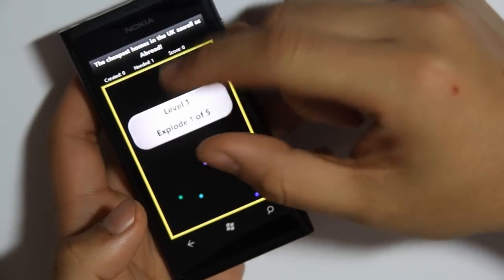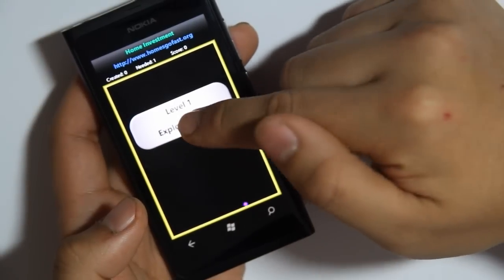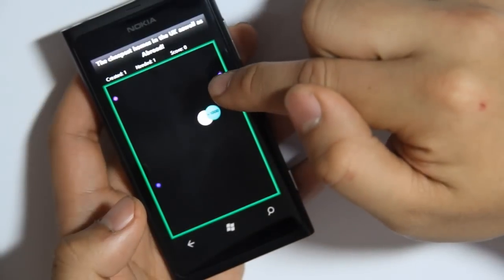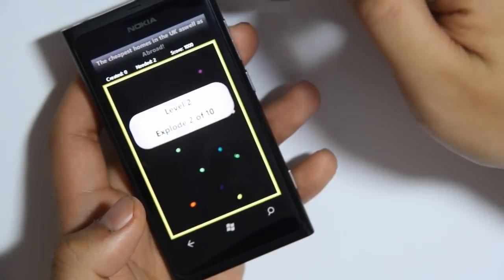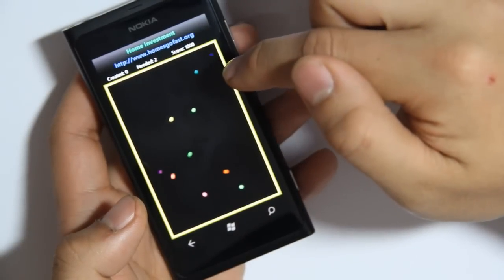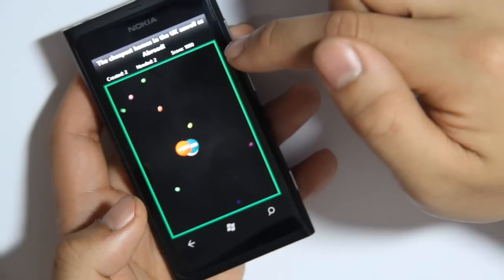Basically you're going to want to explode them in the Chain Reaction. As one explodes you're going to want to get another particle to explode. Just pick the one where you think they're converging — so just about there — and it tells you how many you need. In this particular game we need two, so we have two.